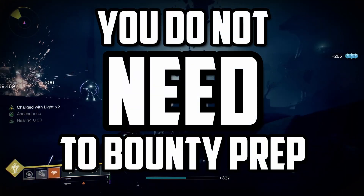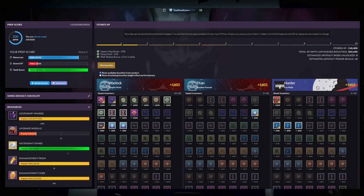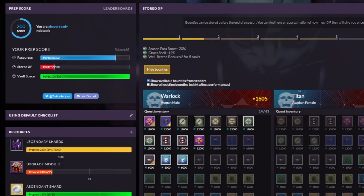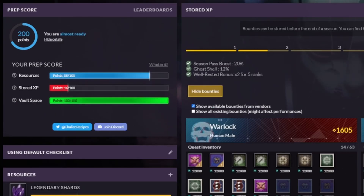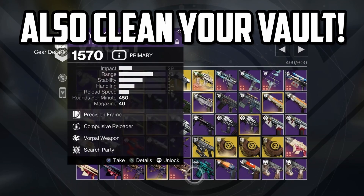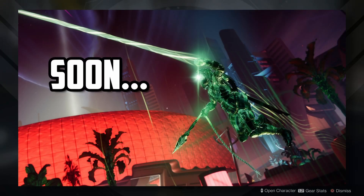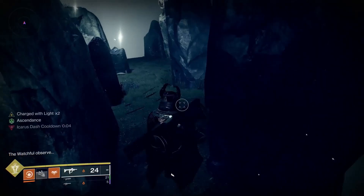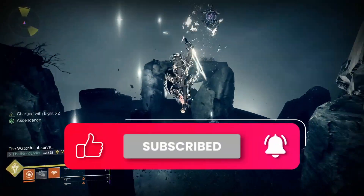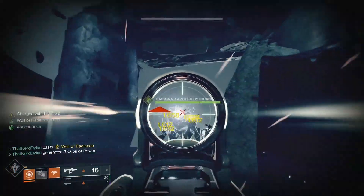Obviously you do not need to bounty prep for new expansions. If anything, this prep work and the Destiny Recipes tool exist simply as a checklist to put you in the best position possible to hit the ground running when Lightfall is released. You don't want to be worrying about vault space or XP for artifact mods when you'd much rather be swinging away like Spider-Man on the streets of Neo-Muna. Hope you guys enjoyed this bounty prep guide — make sure you subscribe to catch all my latest Destiny 2 content. Happy hunting, Guardians.